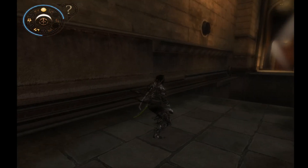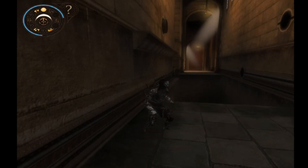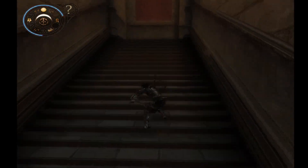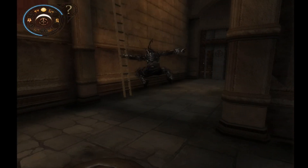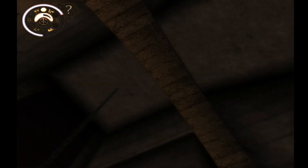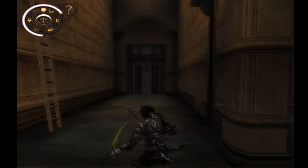I just wanted to show off this weird thing I found. In normal gameplay there's a load trigger here that loads the hourglass room, but it doesn't load the fight arena. If I jump up here, you can see the hourglass room is loaded but the fight arena further down isn't loaded.